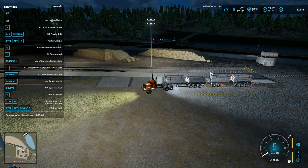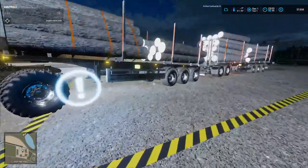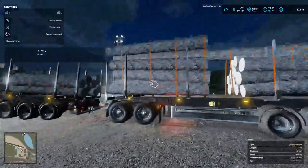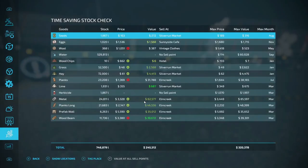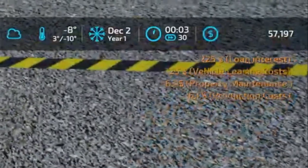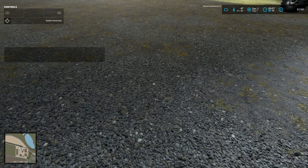Welcome back everybody to Farming Simulator 22 here on Silver Run Forest Platinum Edition, your host Tommy Miller, aka Mr. Blue. We've got a $225 loan interest, $125 vehicle leasing cost, $63 property maintenance, and production costs of $163. That's a lot of money going out, folks.